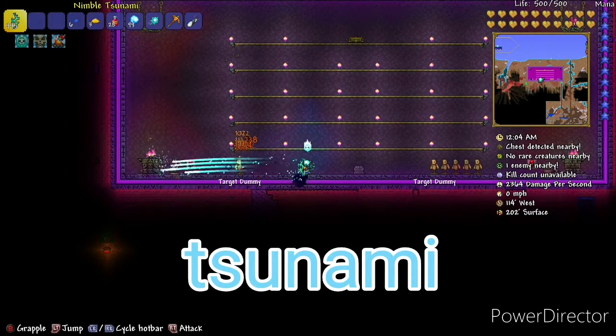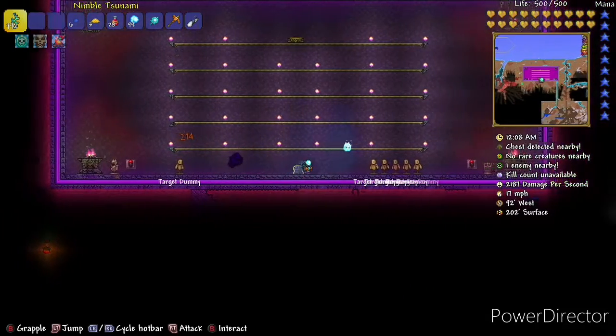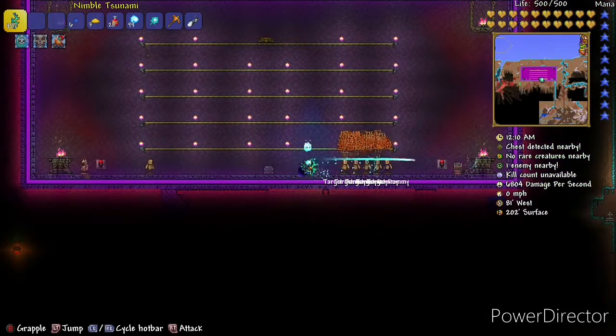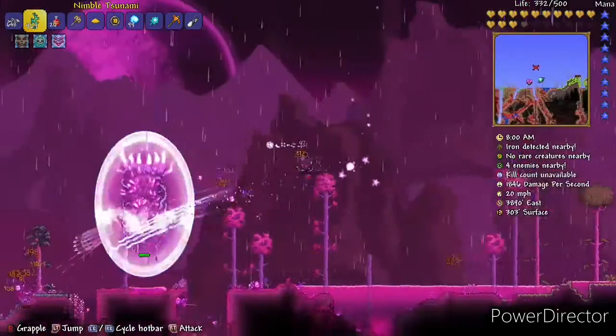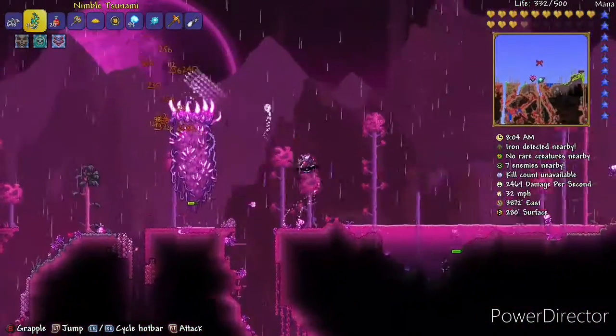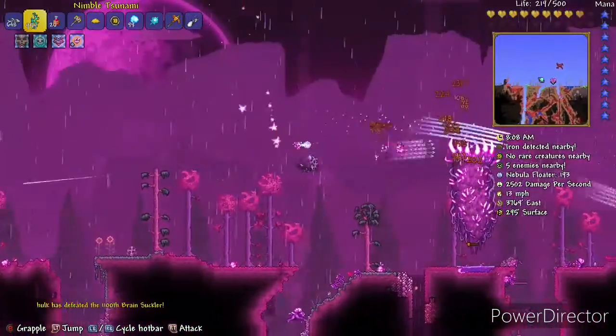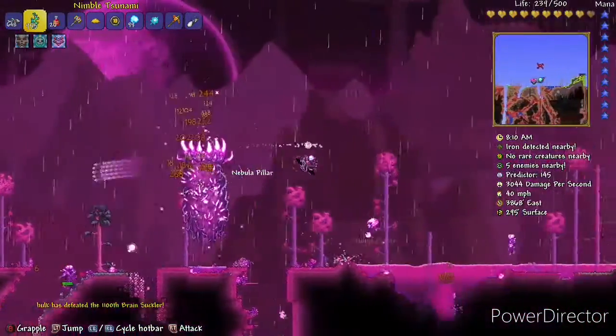This has a base damage of 60 but it fires 5 arrows and only uses up 1. It has a 20% drop chance from Duke Fishron. It is also insane against the pillars and is almost as good as the Phantasm. It is also pretty good for farming Duke Fishron and in my opinion is one of his best drops.